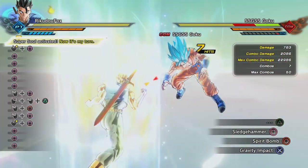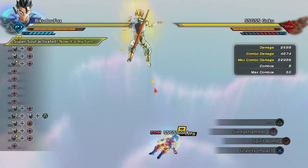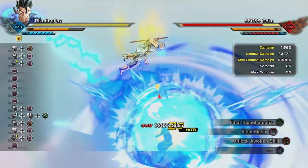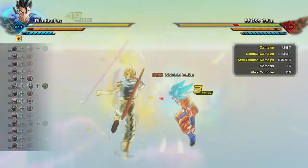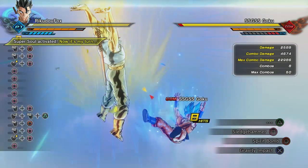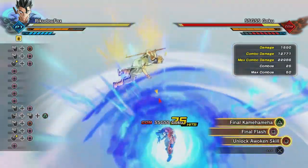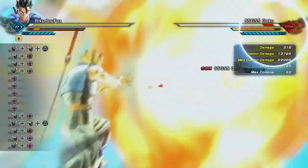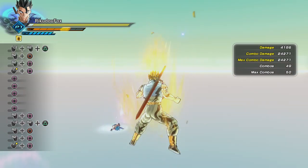For the first combo, you need Sledgehammer, Spirit Bomb, and Final Common Ha. All together that takes up seven ki bars, which is decent. You're going to want to stamina break your opponent, then Sledgehammer him to the ground, use Spirit Bomb, and then once he goes down use your Final Common Ha — and it does over 24,000 damage.